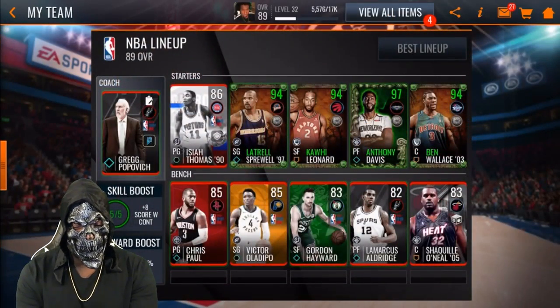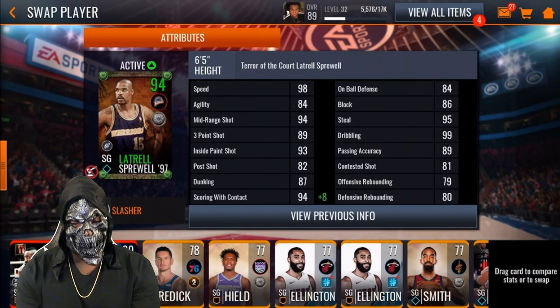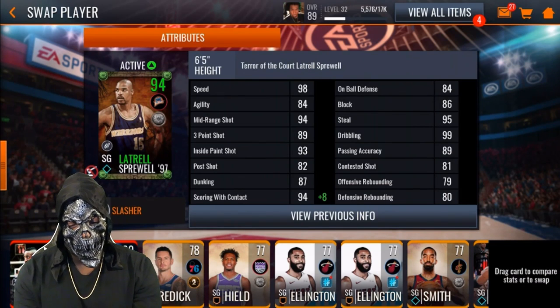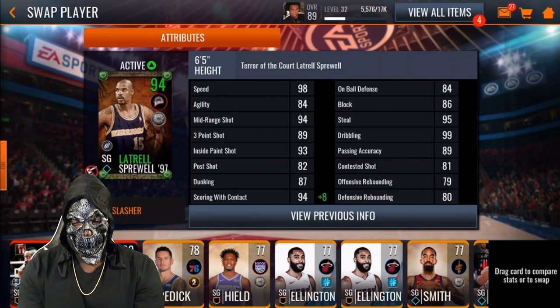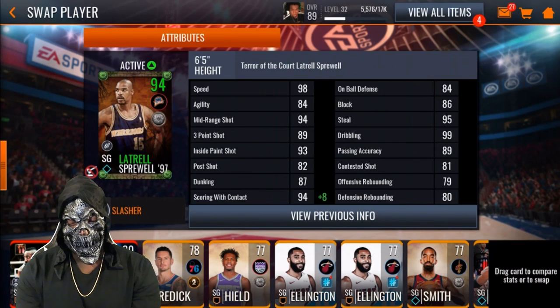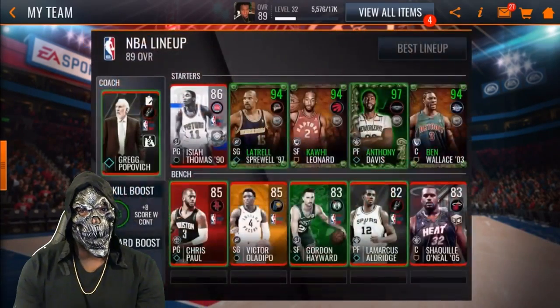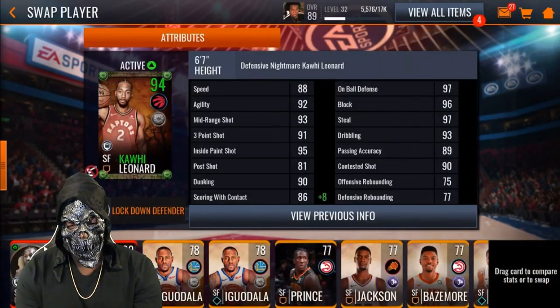Let's take a look at these guys' stats. This Latrell Sprewell has 98 speed, 94 mid-range, 89 three-pointer, 93 inside paint shot, 87 dunking, 102 scoring with contact, 95 steal, 99 dribbling, and 89 passing accuracy. This Latrell Sprewell is a monster.